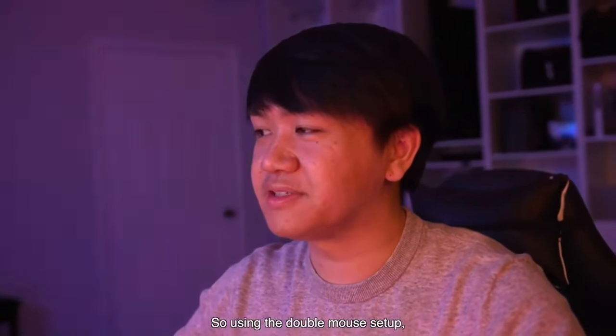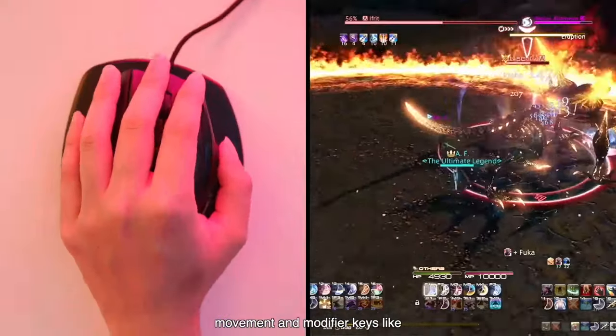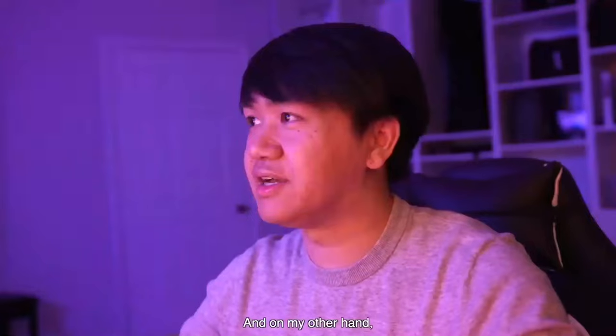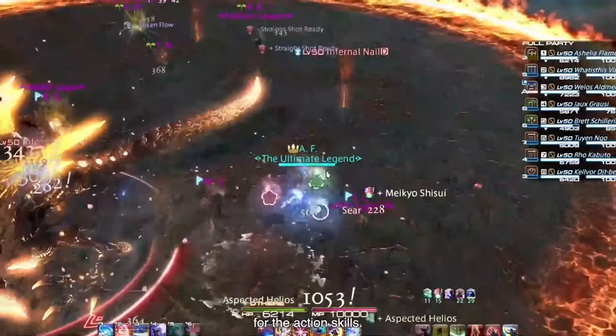Using the double mouse setup, I can use the left mouse for movement and modifier keys like Shift, Control, and Alt. And on my right hand, I'll use my mouse for the action skills.